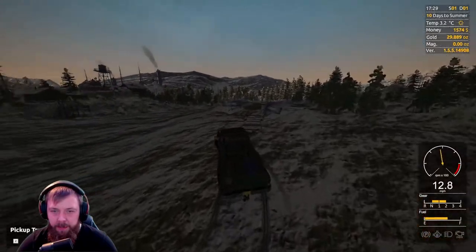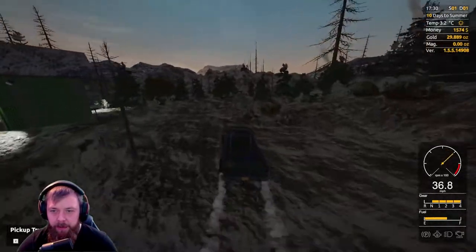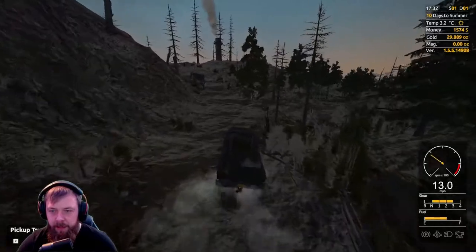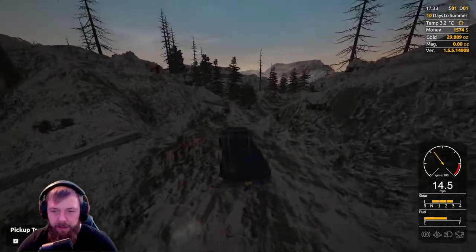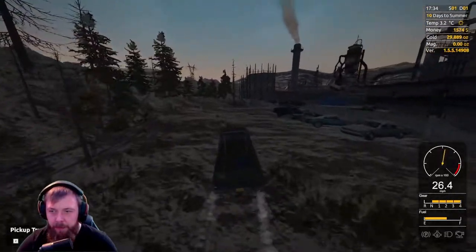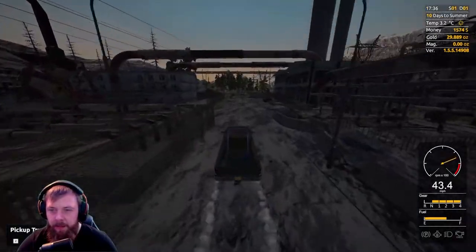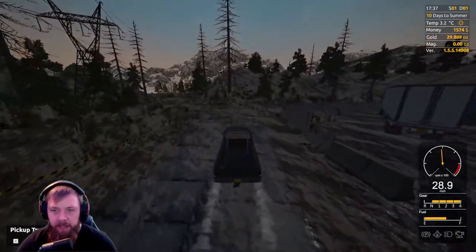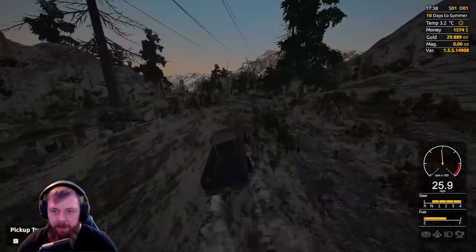Let's head over to the blacksmith now. We'll go and smelt our gold into gold bars, and then we will go to the bank and sell it. Hopefully we should have around about 30 grand — that should be plenty enough to get what we need for tier 2. We'll get all the equipment bought and head over to the claim with everything else we need. I think the best thing to do is probably sleep and start fresh in the morning.